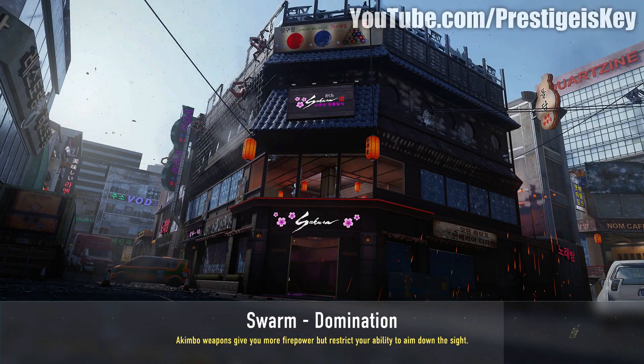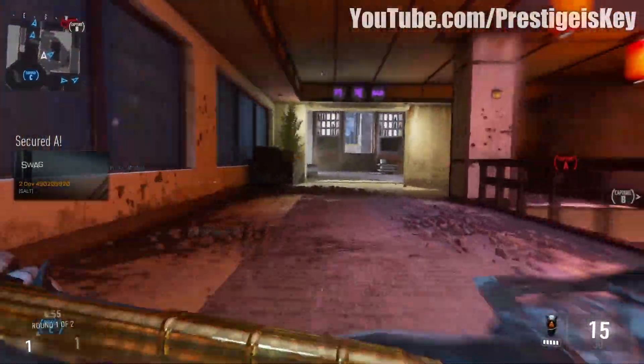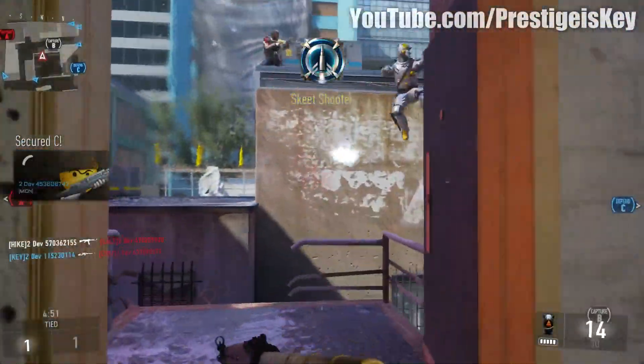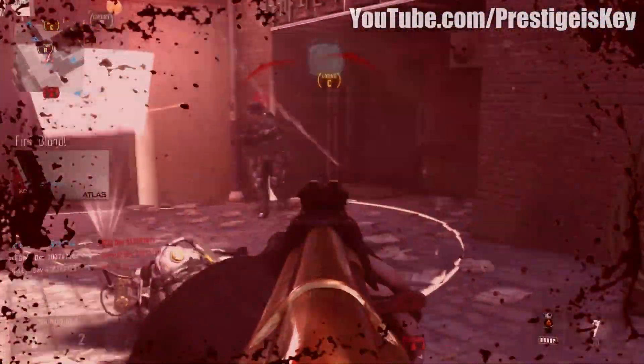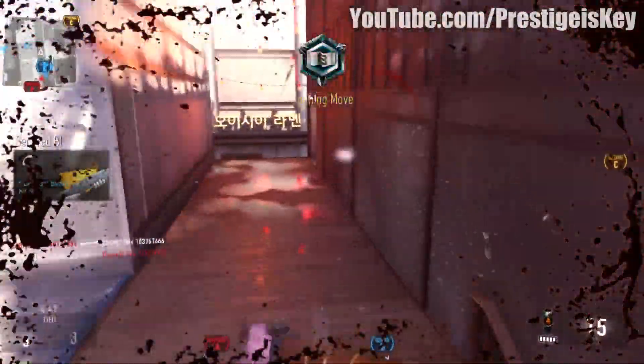What's going on dudes? My name is Prestige. Welcome back to the channel. Today I got an exclusive first look at the brand new multiplayer map Swarm, which is coming in the Reckoning DLC or DLC 4 for Call of Duty Advanced Warfare on August 4th for Xbox One and Xbox 360, and then about 30 days later for the PS3 and PlayStation 4.